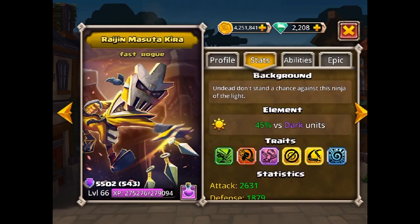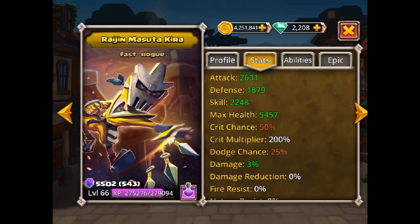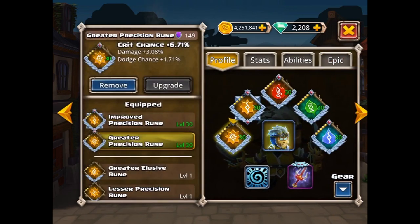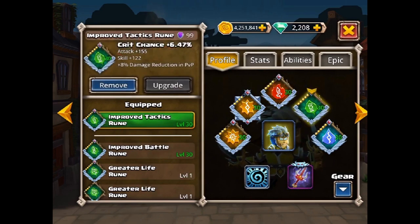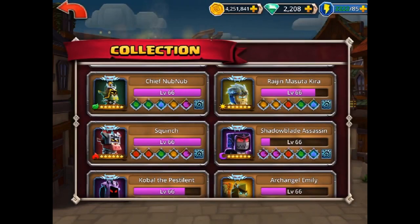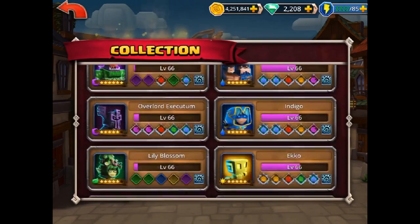MK — he's pretty jacked. He's got an epic but not crazy. 50% crit, 25% dodge is great. His attack isn't bad. His crit's at level seven. His runes: a greater precision, improved precision, improved battle, improved tactics, and improved precision. So really a few greater and the rest are improved — pretty common runes here.